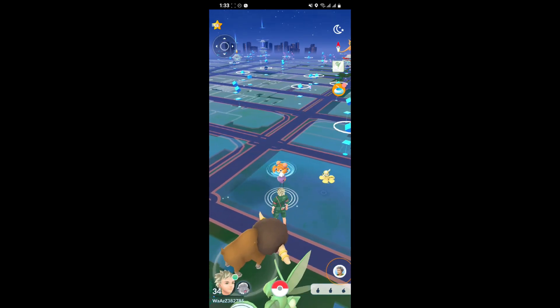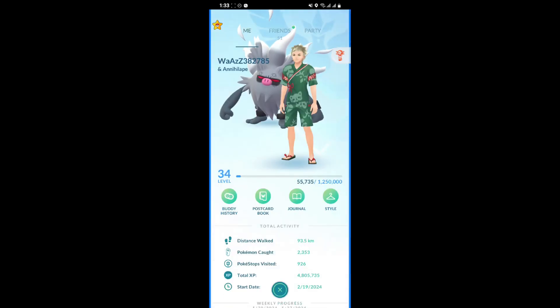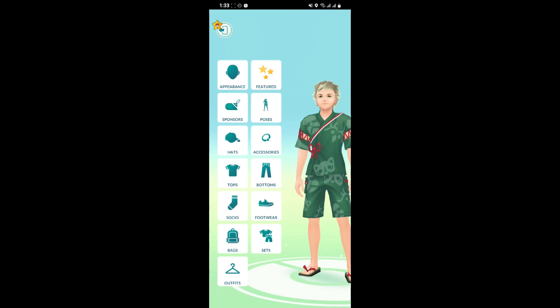First, just open your game and look at the left bottom corner for your profile option and click on there. As you click it, you are taken to this page. Look at the top right and select the Style option.